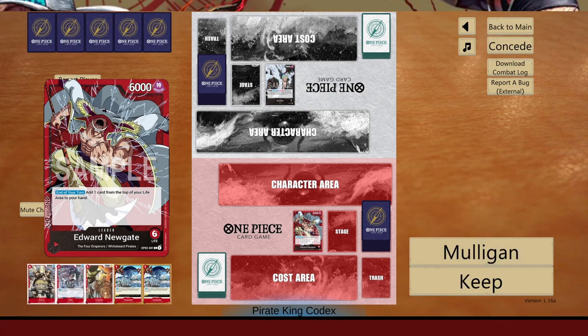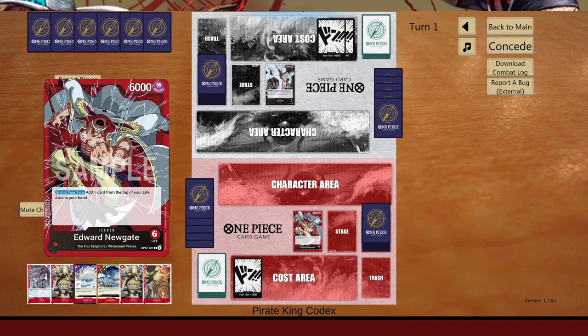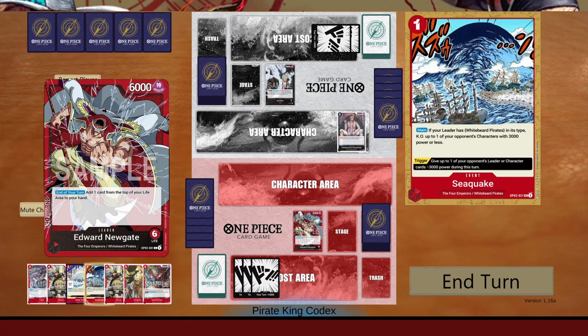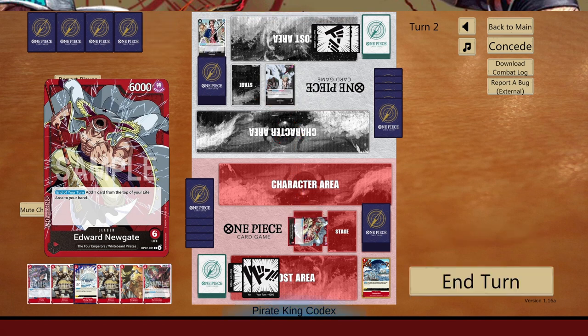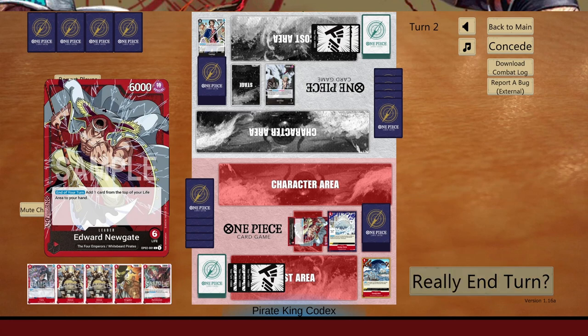We're up against a Smoker deck — they're going second. We're going to mulligan this one. We do see the stage, which is good. They play a blocker. Easy enough — let's Seaquake to get rid of that, swing in. They counter early. I'm just going to play the stage and pass turn. They probably want to try to keep their life up so they can drop the 10-drop Kuzan, which will make their gameplay a lot easier once on the board.